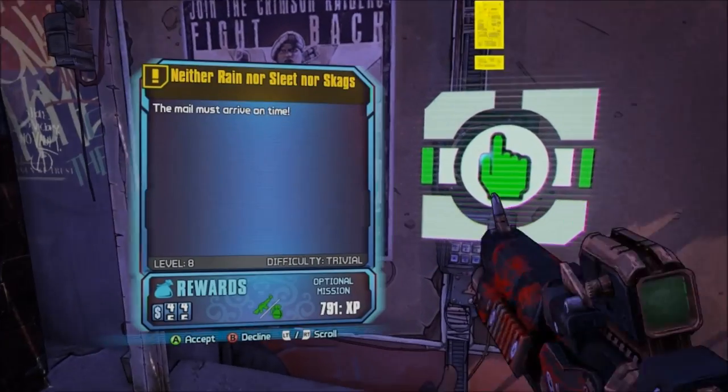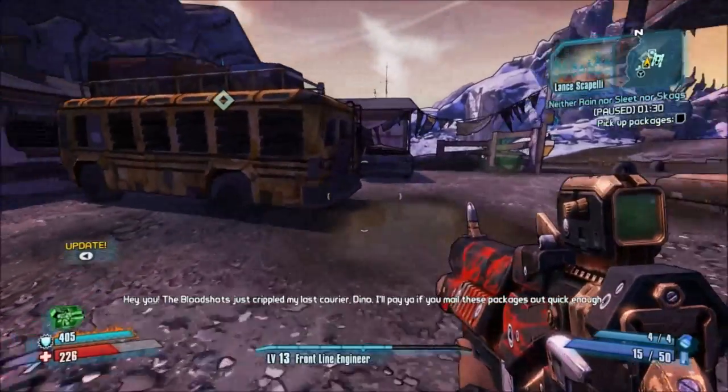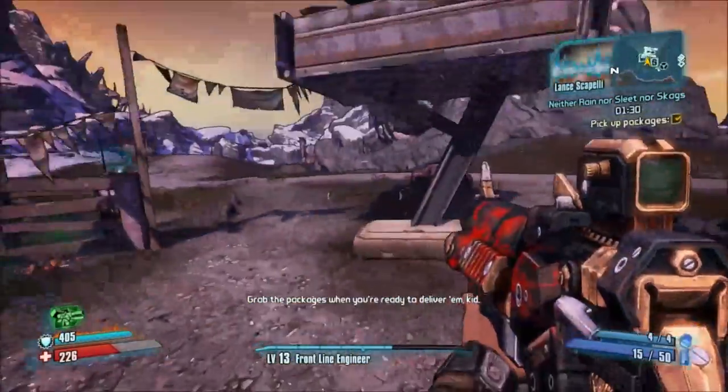Hi! What have we got here? It's the parcel challenge. So the first thing you're going to want to do is jump on this bus where the parcel is. You pick it up from on there. That's pretty straightforward.